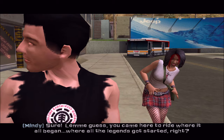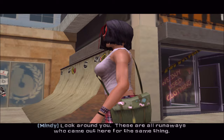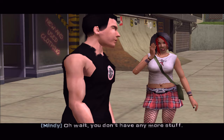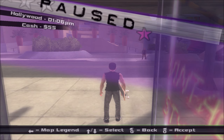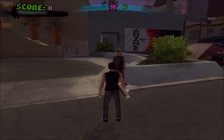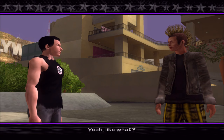Story begins: a local skater explains Hollywood is where legends like Alva, Mullen, and Tony Hawk got started. He points out the runaways around the area are all there for the same reason — and they're good. If we want to survive we need skills. He offers to show some moves in exchange for an introduction to Mindy.